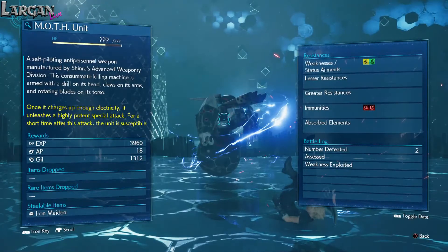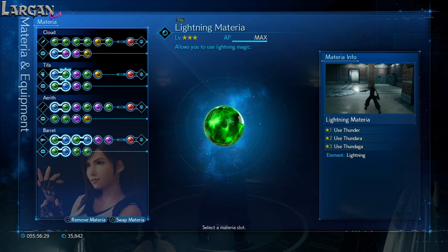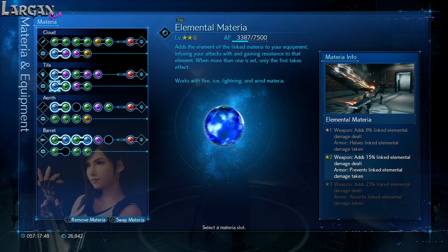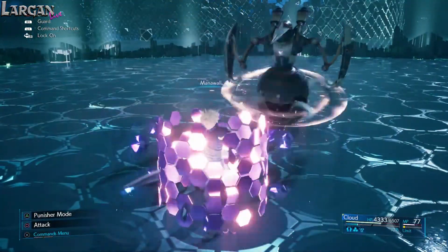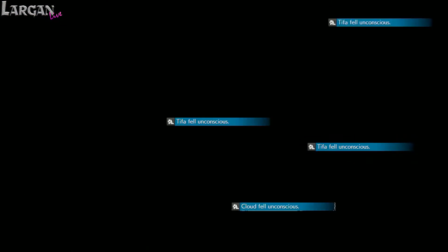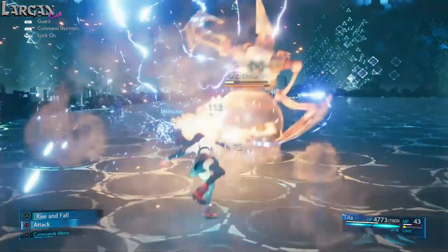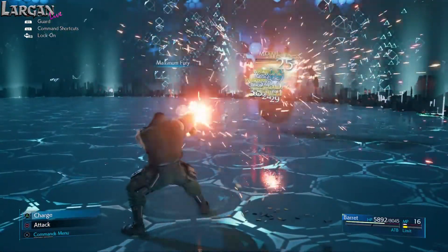The final battle against the Moth Unit was the one I'd initially found the most difficult. I had linked an elemental material to a lightning material on my weapon to try and exploit its weakness, ignoring the obvious fact that equipping it on your armour would nullify most of its attacks. I resorted to using a combination of Mana Wall and trying to interrupt its devastating High Voltage attack — and as a result I died a lot. However, with the elemental material on the armour, this battle became much easier, and I was able to defeat it on my first attempt with Barrett.